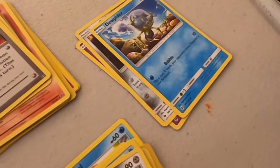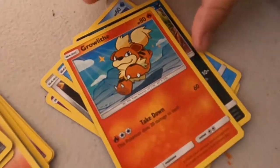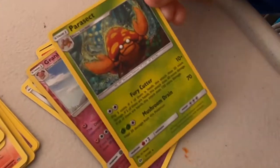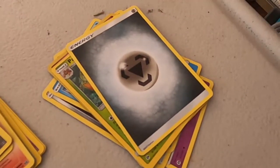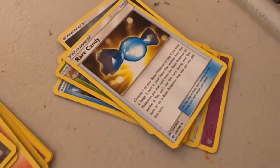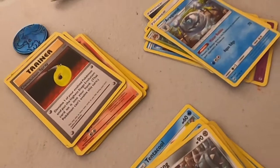We got a baby Growlithe, a pink-gold Granbull, and we got this crab thing which has a parasite. Energy and Rare Candy. These Rare Candies sometimes make your Pokémon feel better — or, I think, it gives them a level in the game. And we got a Raticate and Spinda.